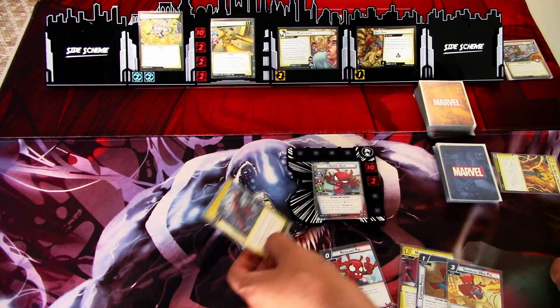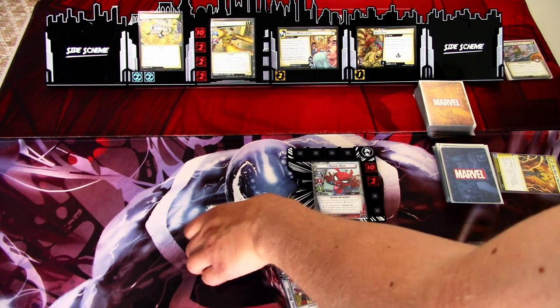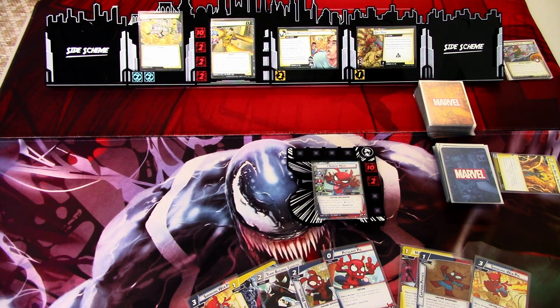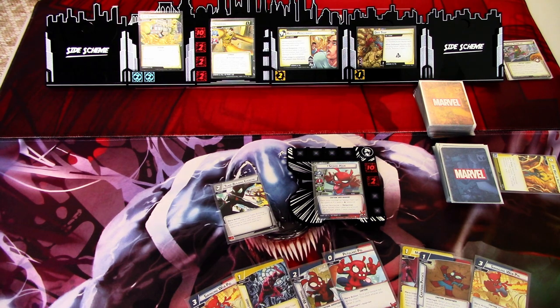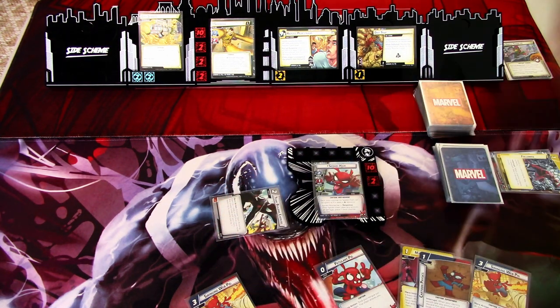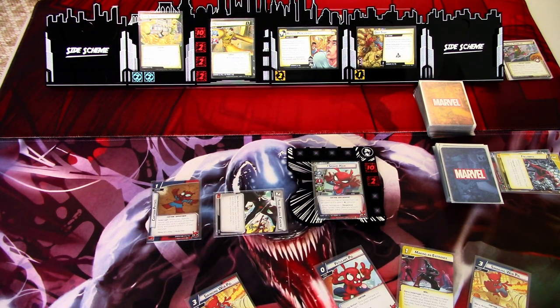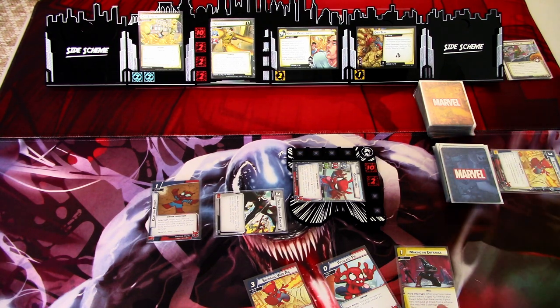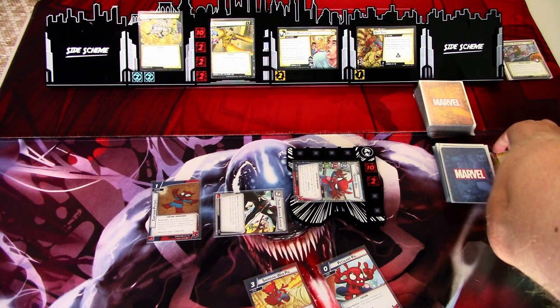We draw three cards: Team Building Exercise, Followed, and Swing with a Pig. I'll play Team Building Exercise, use Followed and Organic Webbing, then use Swinging Web Kicks to play Making an Entrance. Actually, let's do this in another order because we want to take a bit of damage first.